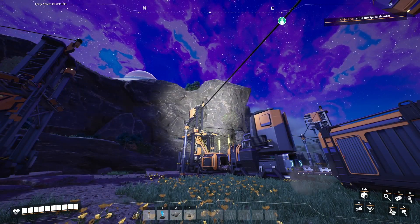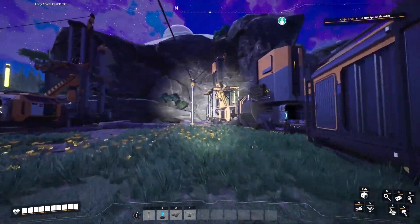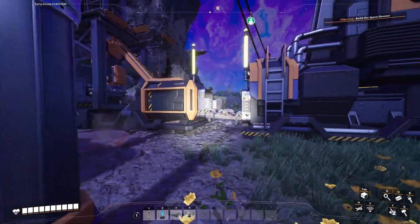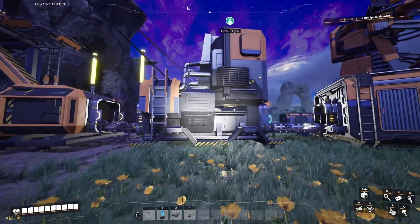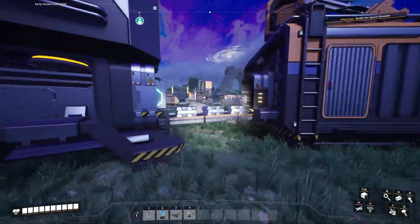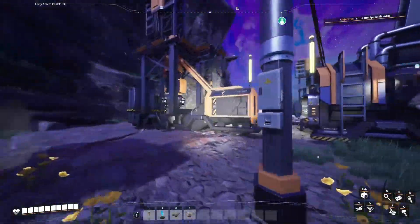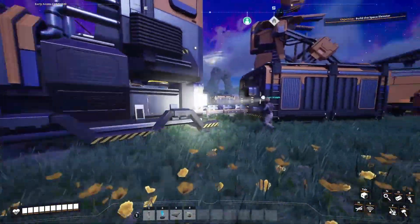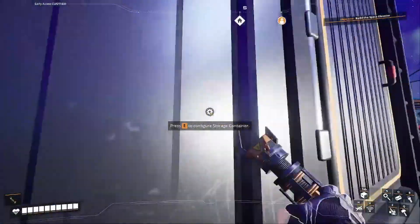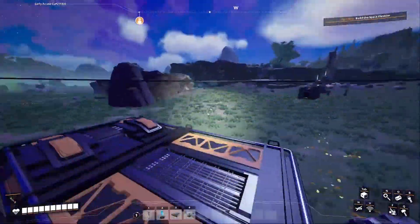Now we have these things that auto-mine, and this auto-puts stuff in there to do a thing, and then auto gives us stuff. So you've got your auto which goes into the smelter, which smelts the iron ore into iron bars, and then that puts the iron bars into the storage container. Nothing's happening at the moment because everything is full - I let this idle.